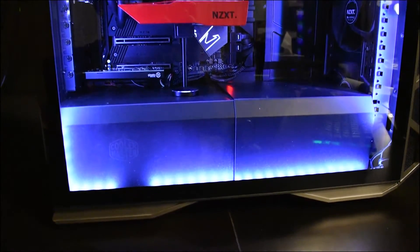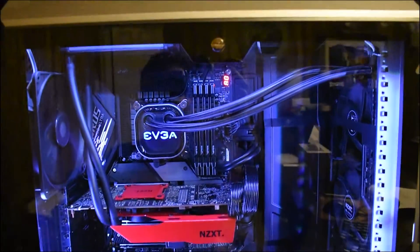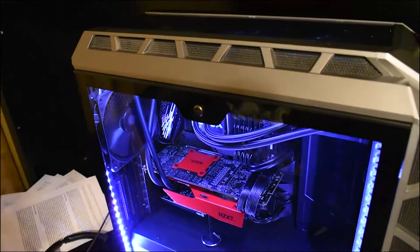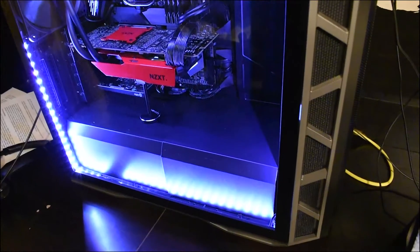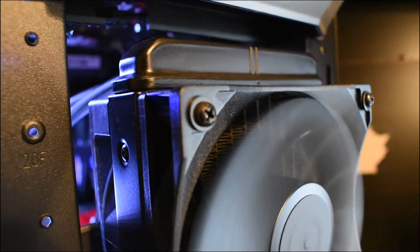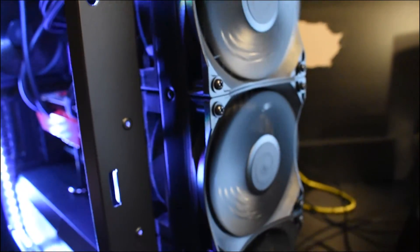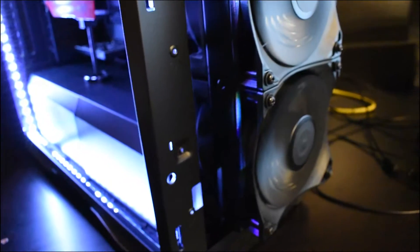For this test, we are using the Intel i9-10900K and the Intel i5-10600K, both overclocked at 5.2 GHz with a 47x uncore ratio. The motherboard used for this test is the Gigabyte Z490 AORUS Ultra, and we're running 32 gigabytes of Patriot Viper Steel DDR4-4000 C18 RAM.